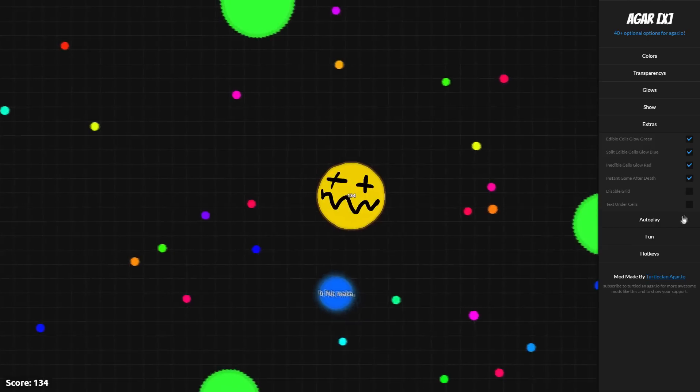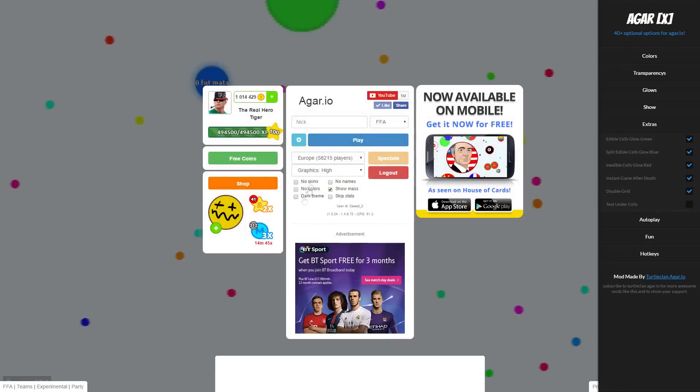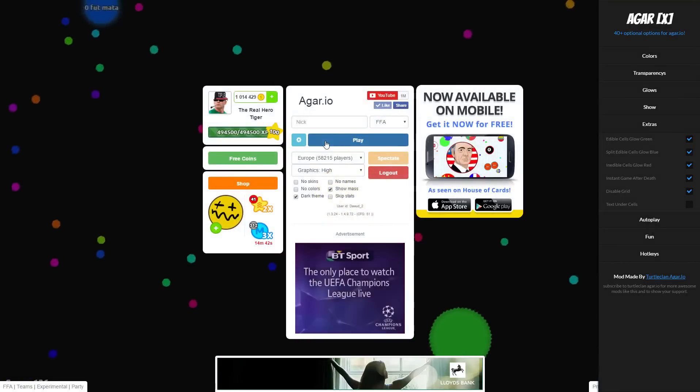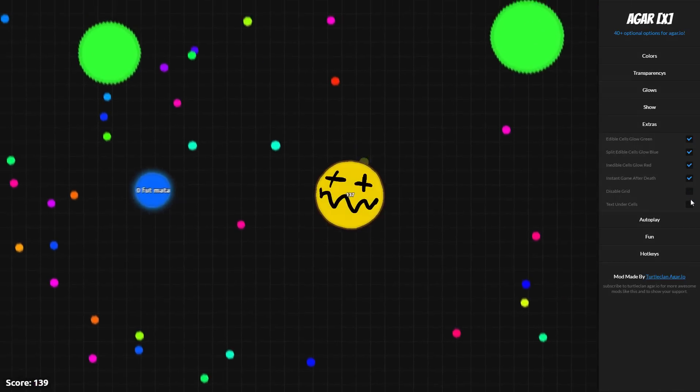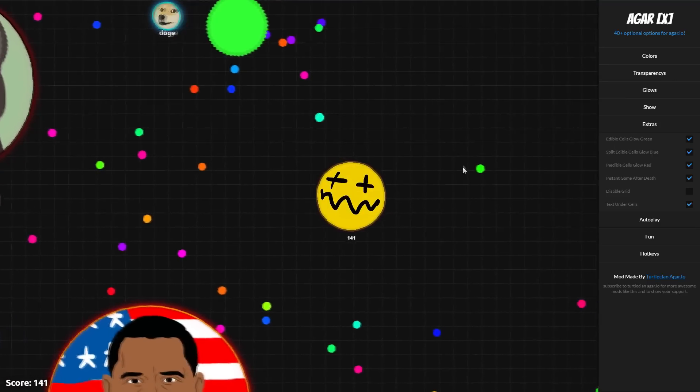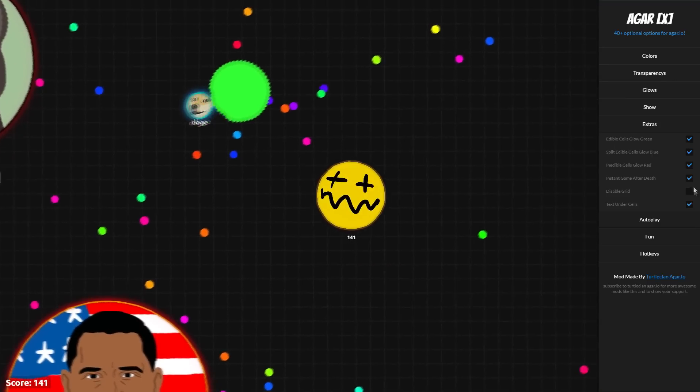You can also disable the grid — let me go ahead and see what it looks like. It's a bit weird, I don't really like that, but it's still pretty cool. And you can also move the name under the cell, so as you can see this person has their name displayed under them — Doge under them. It's pretty cool.